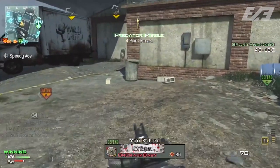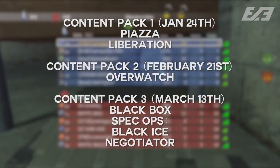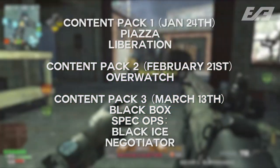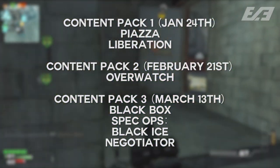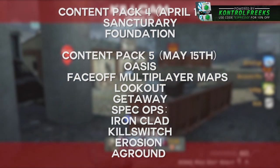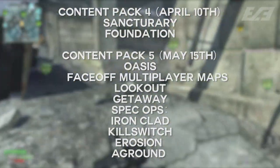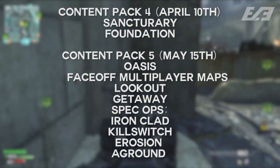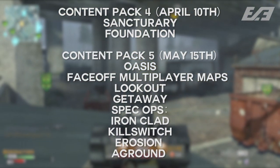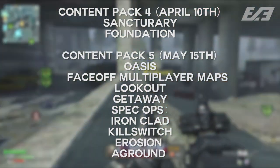To give you a little perspective on how this ran down: Content Pack 1 was released on January 24th with two multiplayer maps, Piazza and Liberation. Content Pack 2 was released on February 21st with Overwatch. Content Pack 3 was released on March 13th with the map Black Box, as well as two spec ops missions called Black Ice and Negotiator. Content Pack 4 was released on April 10th with two maps, Sanctuary and Foundation. Content Pack 5 was released on May 15th with the map Oasis, multiplayer face-off maps Lookout and Getaway, and spec ops missions Ironclad and Killswitch. Additionally, maps such as Erosion were released to everybody for free on the 15th, and the face-off map A-Ground was released free to everybody the day following.